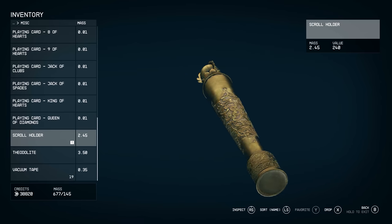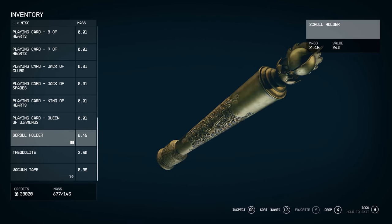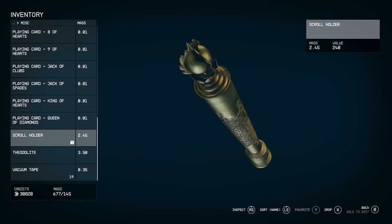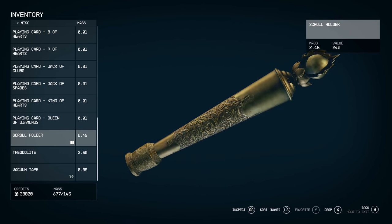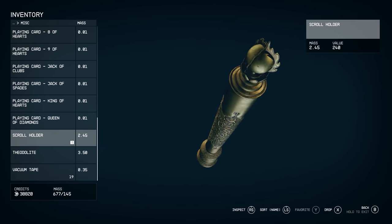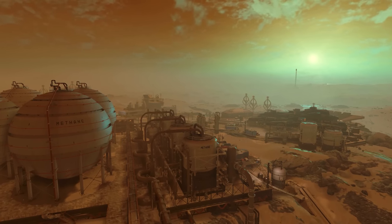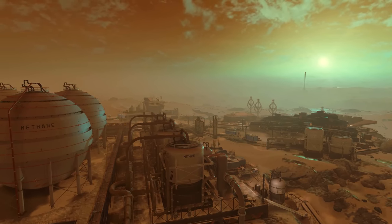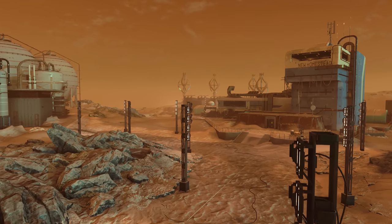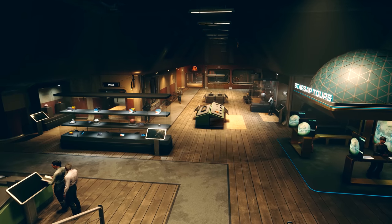Throughout Starfield there are plenty of antique-themed items that you can pick up and sell. But obviously, with Bethesda Game Studios making Starfield and owning the Elder Scrolls IP, this scroll holder is pretty obviously a reference to their other franchise, the Elder Scrolls. To take this even further, if we go to the city of New Homestead on the moon Titan — a moon of Saturn in the Sol system — and head inside the main building and go down the stairs, we can find a museum.